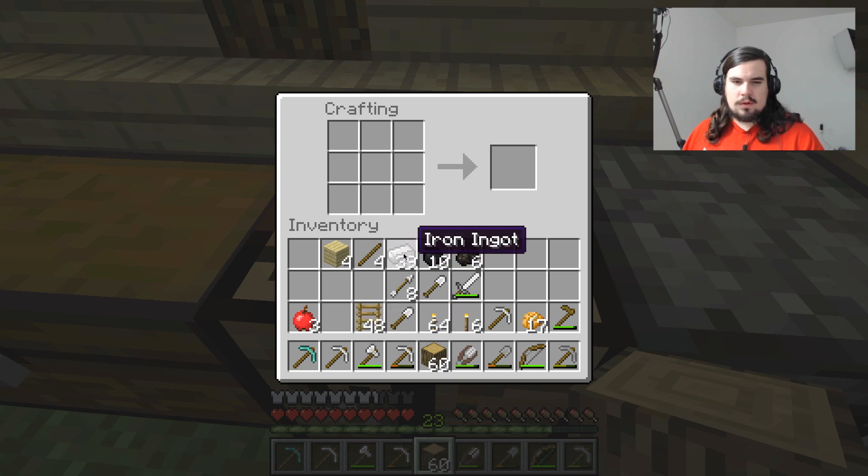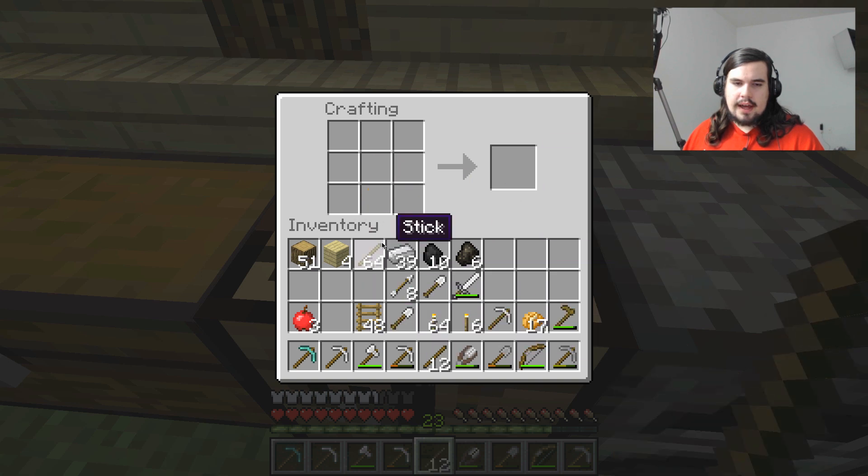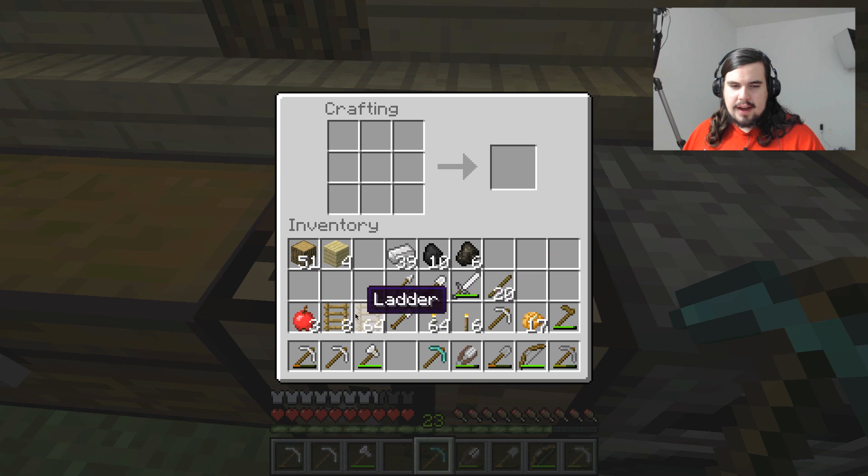We want to get down to about level 10 or 12. We'll say level 12, so we're going to need — let's do some quick math — 70 minus 12 would be 58. So we need 58 ladders, just a little bit more. Let's make some additional wood, some sticks, and some ladders. We made far more than we will need, but that is perfectly fine. Some Minecraft purists are going to be angry at me because you're never supposed to really dig straight down.